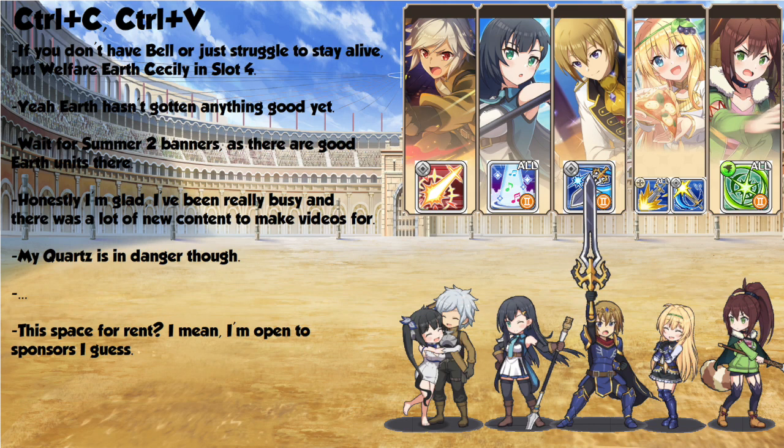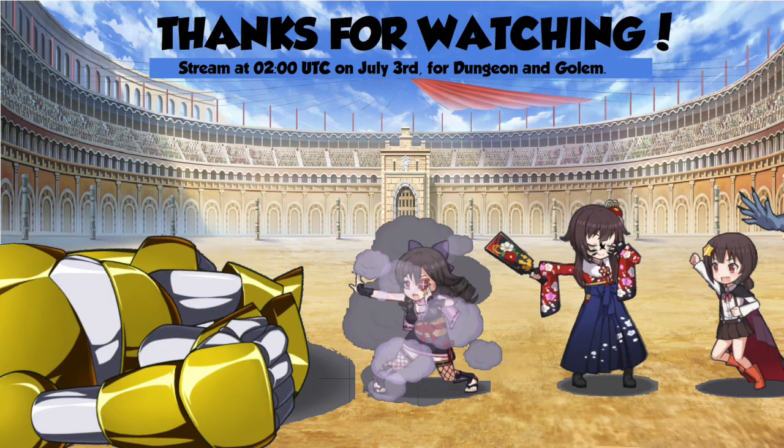Welfare Leia, Welfare Mitsu, Three Star Iris, and Earthrin are all pretty good, but they're not going to carry you to a top 1k score without some serious luck. That's the video.